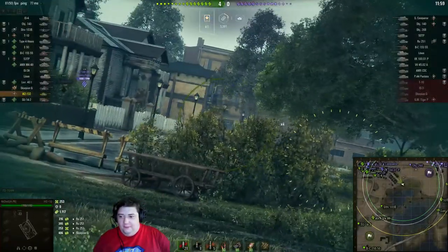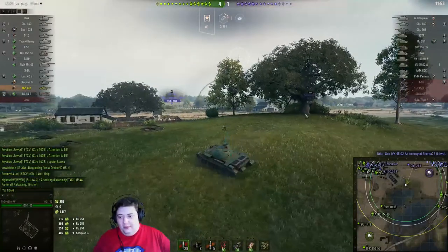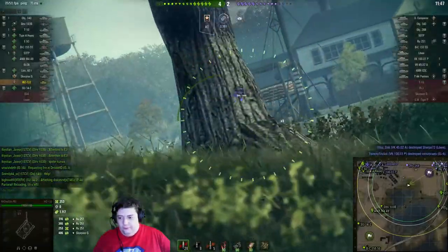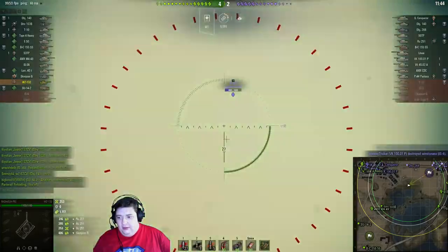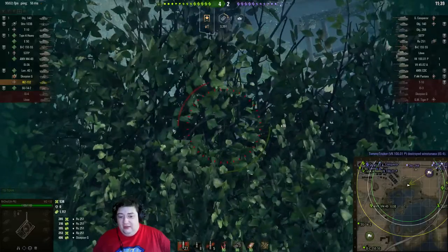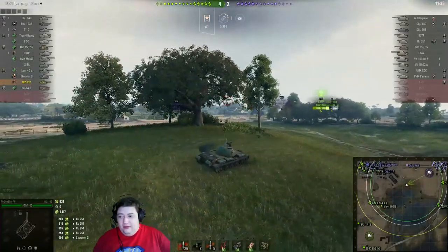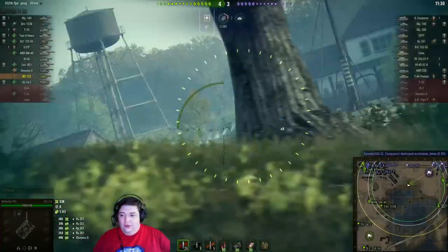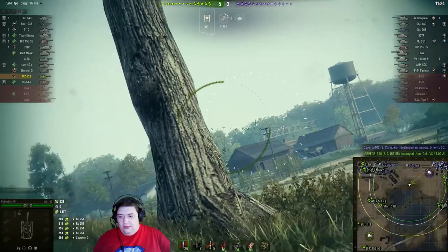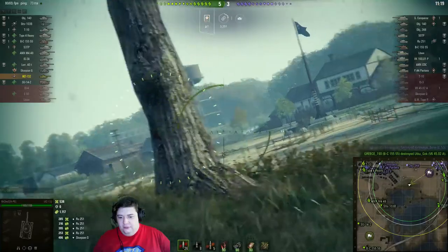Unfortunately he's in an irritating spot — he could go up to this bush line if he wants to, but it'd be a rather risky spot to start shooting from. He got spotted by the RU and backed up far enough that we could put a shot in and track it. If our artillery could land a shell on it, it would die. He blind fires the same location, but apparently the RU 251 fixed its tracks and moved, so he looks for other spots.